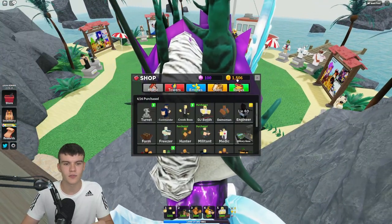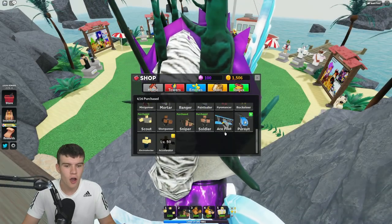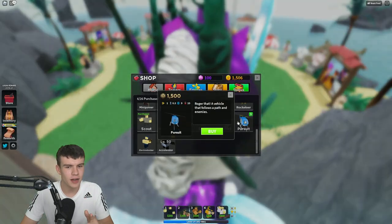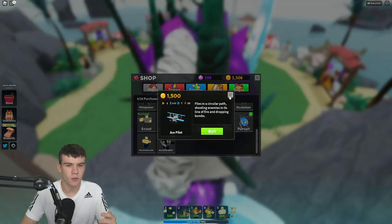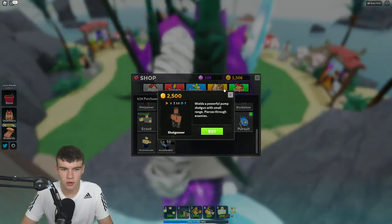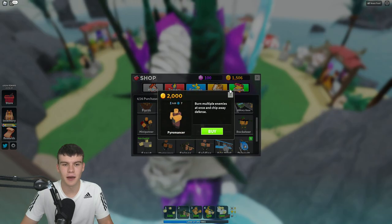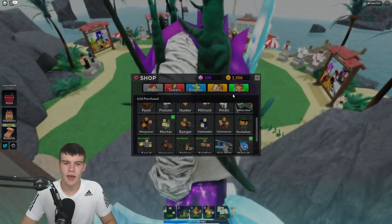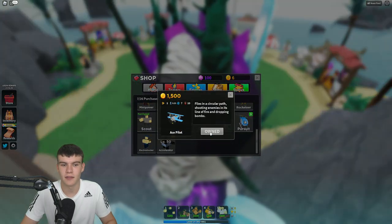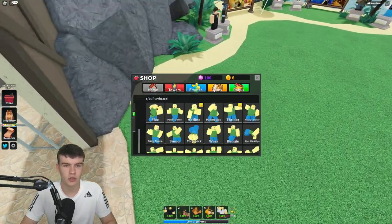Let's quickly see if we can buy anything — we've got 1,500 coins. Comment down below what things you recommend me to buy. I'm fairly certain the ace pilot is quite decent. I think I might buy the ace pilot — let's go ahead and buy it. There we go, we own this right now.